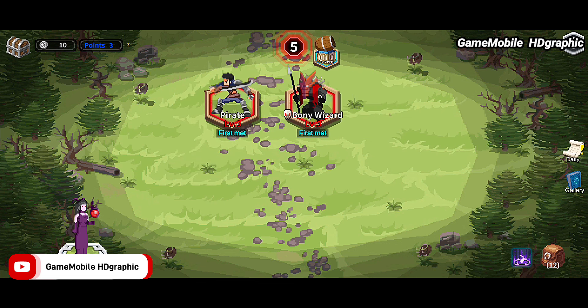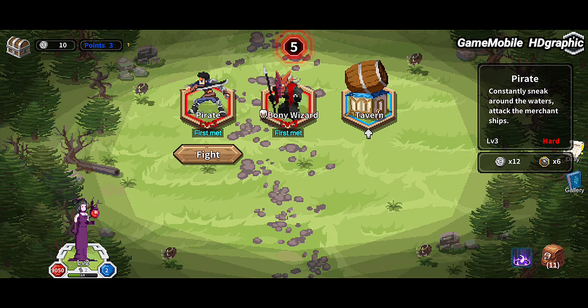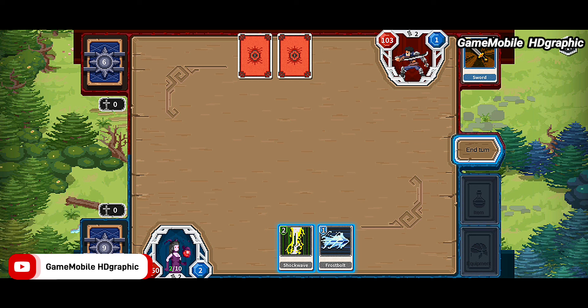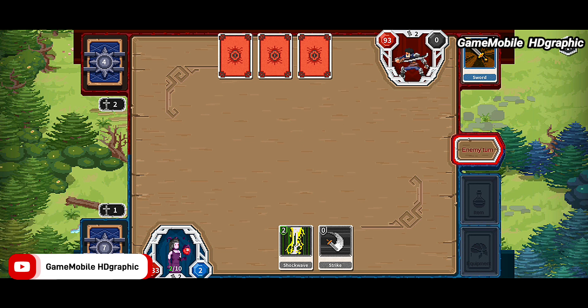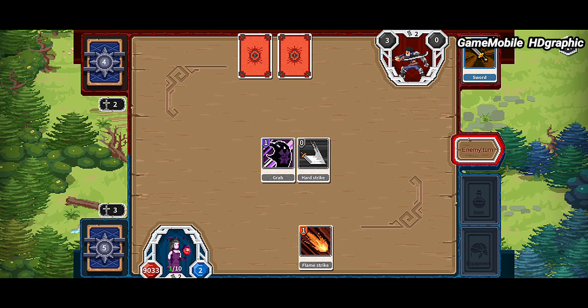Pixel First — finally we have a new pixel art game in card battle mode. This game is really easy to learn and master, even in the early game. Even if you skip the tutorial, you'll understand the combat easily. We don't need to focus on many indicators — just place the card with the highest number to deploy, and it will attack the enemy with random damage. The UI is very clear and simple, with no problems understanding each icon on screen.